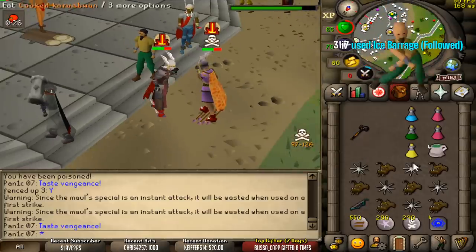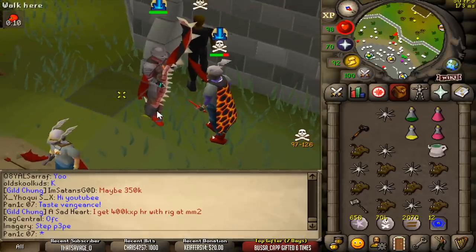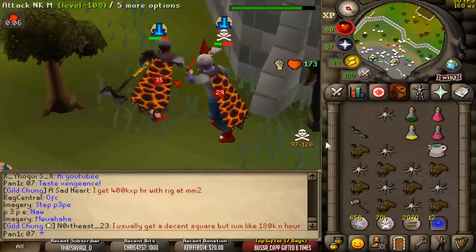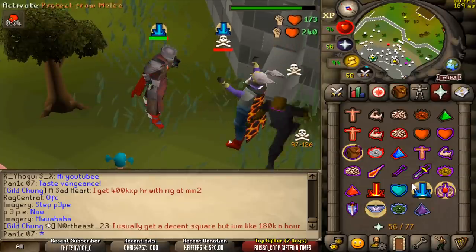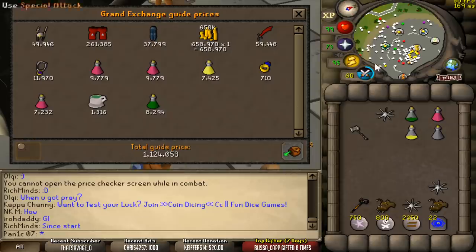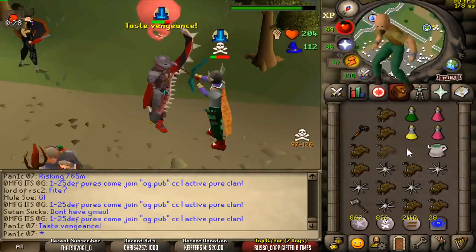What the — why was that so delayed? My auto just didn't pop off, weird lag spike. You guys want to see a nice AHK trick? I forgot I can do this in this gear. Smoked — only one spec went off but still smoked. 1.12 mil — decent, not bad at all. Don't have g-maul, that's a bit silly.